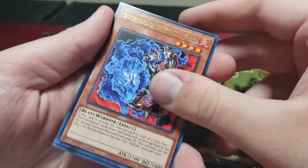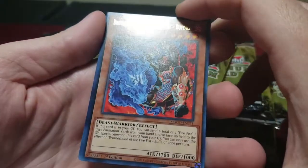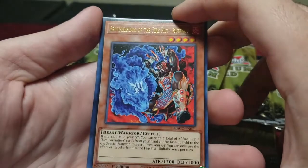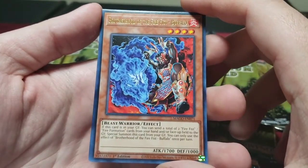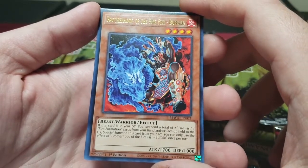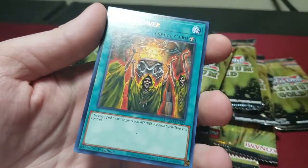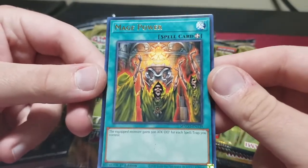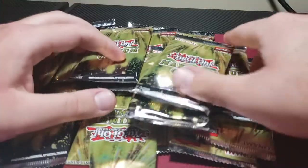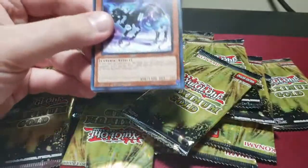Brotherhood of the Firefist Buffalo — this card is also a good reprint. If you read its effect, pretty much if you have this card in your graveyard and you have Firefist Eagle, you can special summon it from the graveyard for free and use it for link plays or exceed plays. It's a great level four. Mage Power — this is probably one of the worst cards in the set but it's still pretty decent.